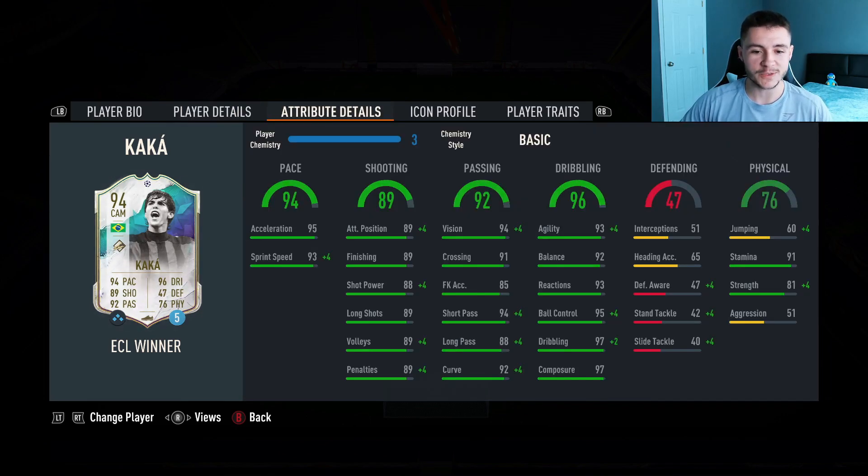If we look at his in-game stats, the card does have the potential to be very overpowered. He has 94 pace with 95 acceleration and 93 sprint speed, which is really solid. Not the craziest shooting stats — only 89 shooting overall with 89 attacking positioning and 89 finishing. I would probably recommend a chem style to bump that up. 92 passing is a very solid stat, with 94 vision, 91 crossing, 94 short pass, and 88 long pass.